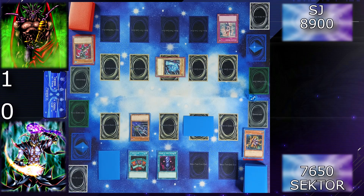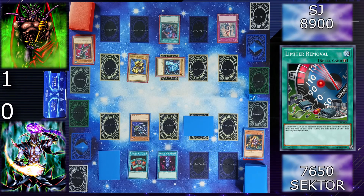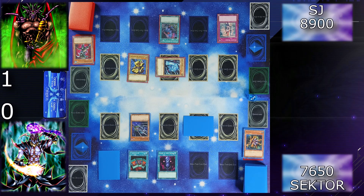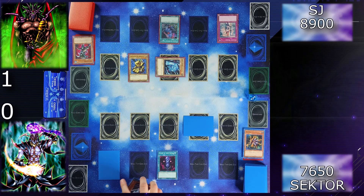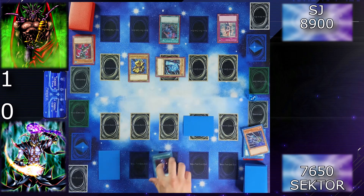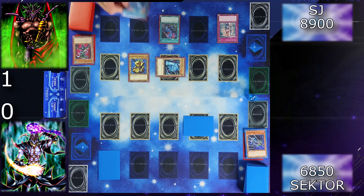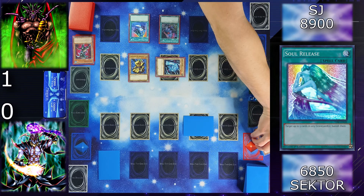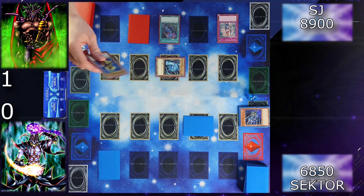I'm going to normal summon Guardian of the Throne Room and activate Limiter Removal — it doubles the attack of all my machine monsters, but they get destroyed at the end phase. No way! So Guardian is at 3300. I will attack your Bulganian — I lose 800, and the sword goes to the top of my deck. Then I'm going to activate Soul Release to banish five cards from your graveyard — all of them. I will set one card face down, and in the end phase my Guardian is destroyed. I end my turn.